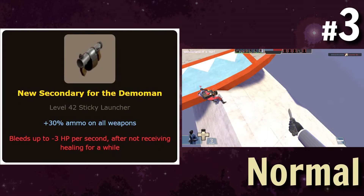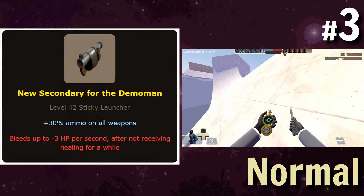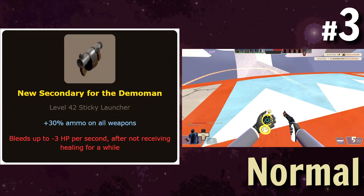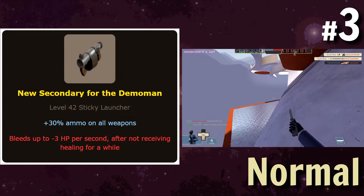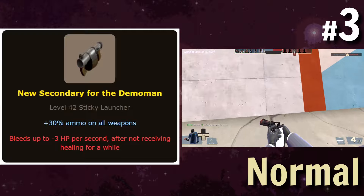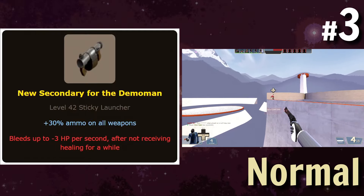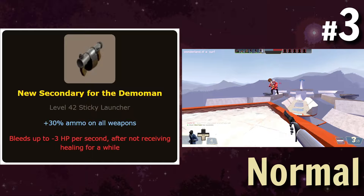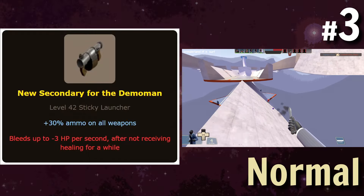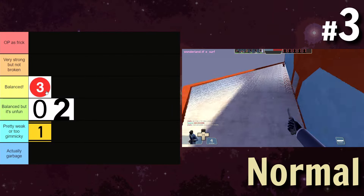A new secondary for the Demoman, which is basically max ammo reserve but you bleed if you're not getting healed. In terms of a pocket Demoman weapon, this is a direct upgrade, but if you're not being pocketed, it's not necessarily a direct downgrade. I don't think having extra max ammo would be particularly interesting, but if you're defending near a dispenser, this would let you spam more efficiently. It's not super exciting but it does what it needs to do. I'll throw this in balanced — it's just better for defenders but worse for solo, which is a good sidegrade option.